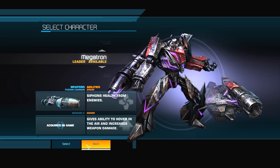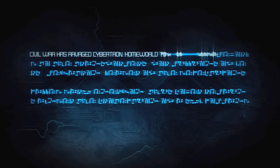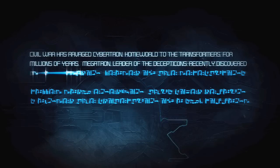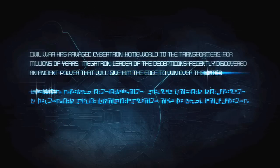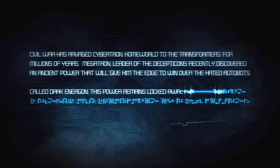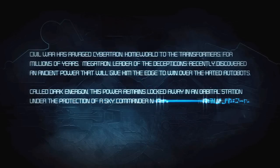Might as well play as the big boss himself, Megatron. Alright, let's get started. Civil war has ravaged Cybertron, homeworld to the Transformers for millions of years. Megatron, leader of the Decepticons, recently discovered an ancient power that will give him the edge to win over the hated Autobots — called Dark Energon — this power remains locked away in an orbital station under the protection of a Sky Commander named Starscream.